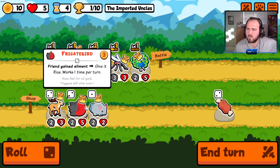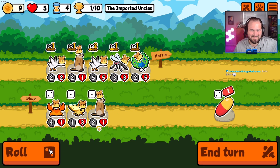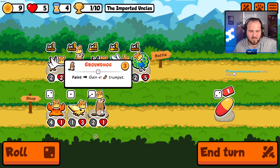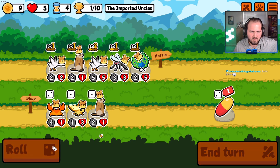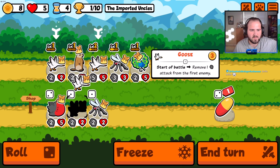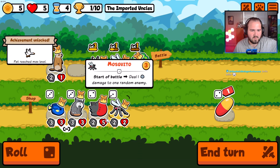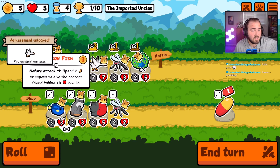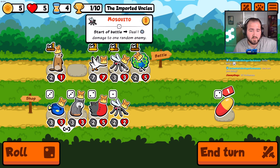We're not running a gold build, so the gazelle's not working here. Also getting a groundhog when I already have one — he was just a filler. Maybe we go ahead and get a level up. A tropical fish? Wait, that's not a tropical fish, that's a surgeon fish — spend two trumpets to give the nearest friend behind plus six health.